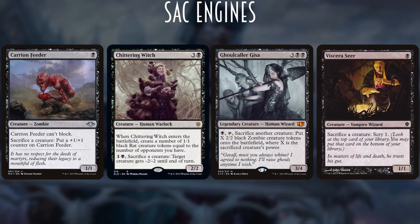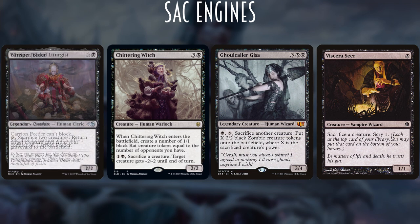We have Viscera Seer — the classic 1-mana 1/1 vampire wizard that sacs a creature to scry, helping filter dead draws and letting us scry a bunch of times when opponents board-wipe us. We also have Whisper, Blood Liturgist — a 4-mana 2/2 Human Cleric that can tap and sac two creatures to return any creature from the graveyard to play. Though it's a two-for-one, it's excellent with Thornbite Staff and lets us sacrifice two tokens to recur a Grave Titan.